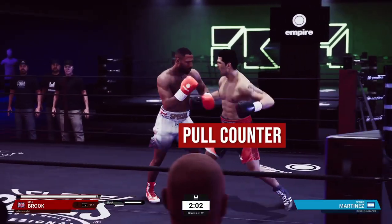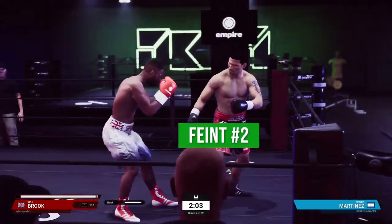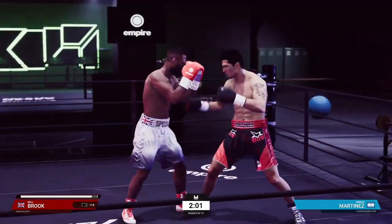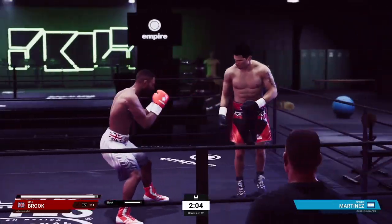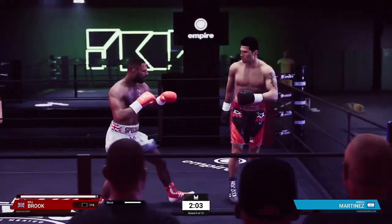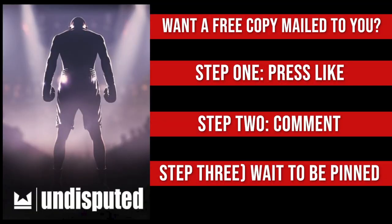So a quick recap of today's lesson: first, get your opponent to follow you around the ring either by using lateral movement or feinting to bait them forward. Second, use counters like the pull counter, the slip counter, and by far the most effective, the block counter. In order to use these counters against a runner you're gonna need to pretend like you're on the attack and then at the perfect moment slip and perform your counter. Remember, if you want to enter for a free game just like and leave a comment on this video — I'll pin the winner once I hit 500 likes.